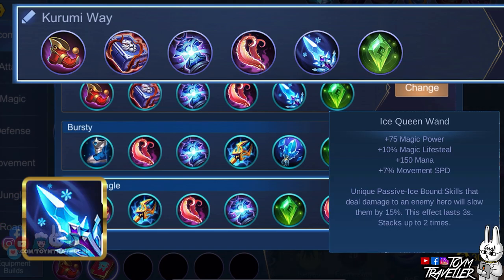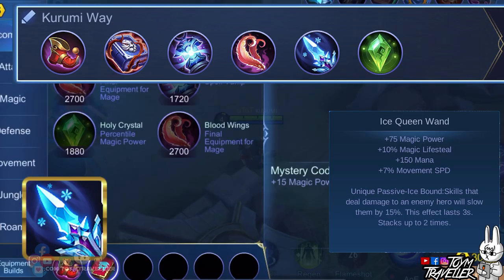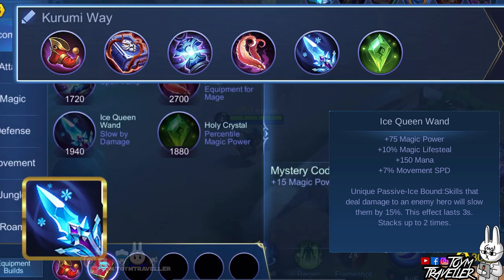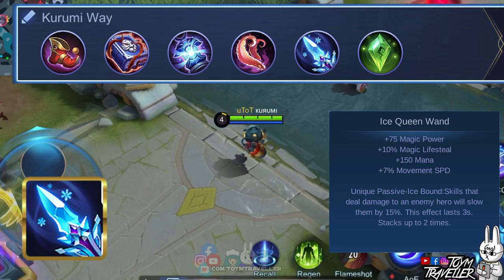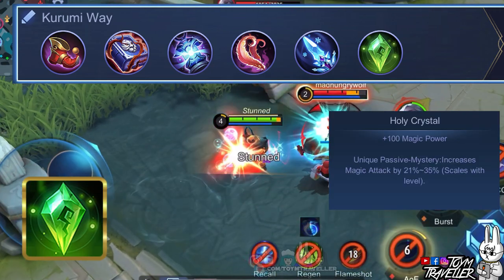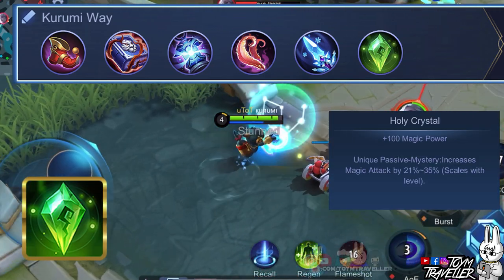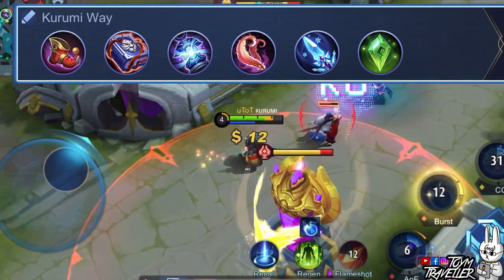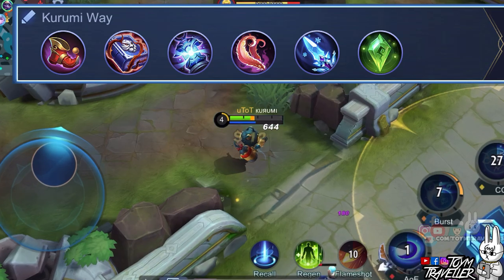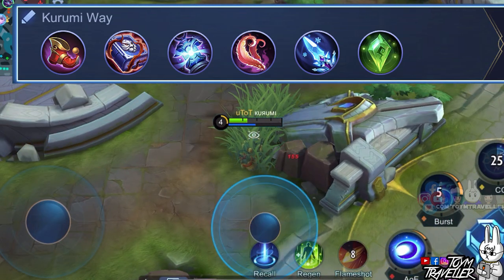Ice Queen Wand will let you slow down enemies every time they are hit with your skill. It also grants you additional magic lifesteal and additional movement speed so you can travel faster. Lastly, Holy Crystal will grant you a large amount of magic power which will improve your skill damage. This build will bring out the best of Cyclops' damage, while being sustainable with your magic lifesteal inside team fights.